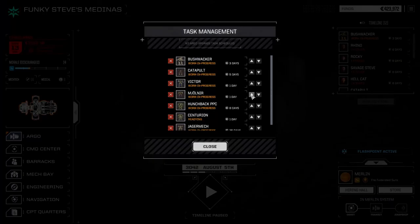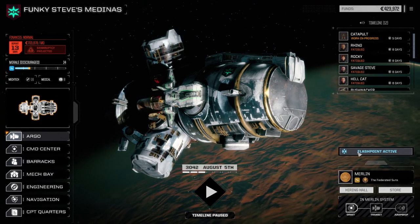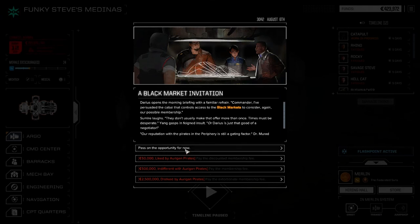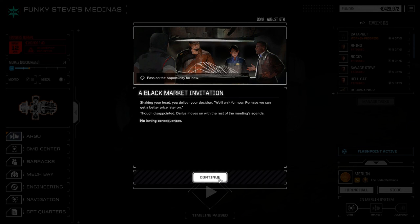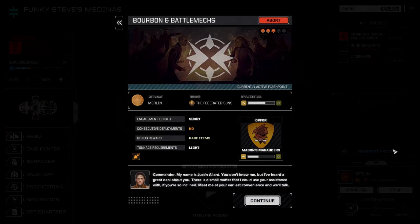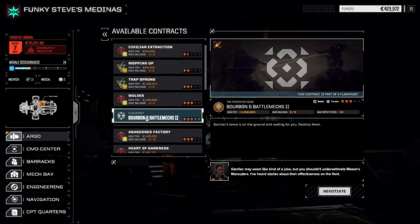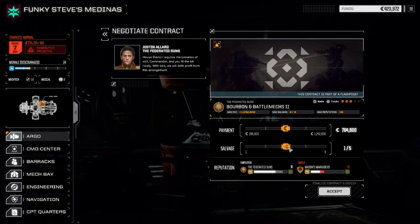Alright, let's have a look at our tasks — let's bring up the guys we want to bring in again. Bushwhacker, Catapult — let's bring the Catapult up first — and Victor. That's just like five days of repairs, we're back ready to go. Thought we had taken the flashpoint but I guess we didn't — we'll do that right now. Not sure why we didn't get the flashpoint there. I probably just didn't select it — it defaulted to whatever was at the top.